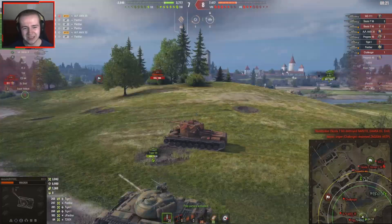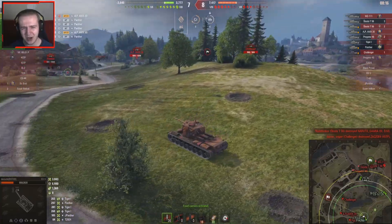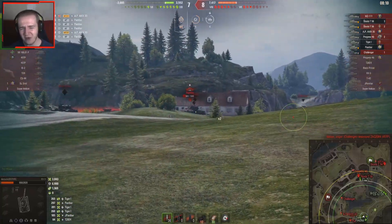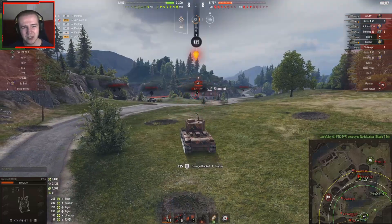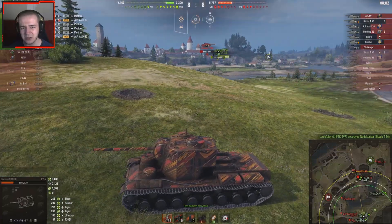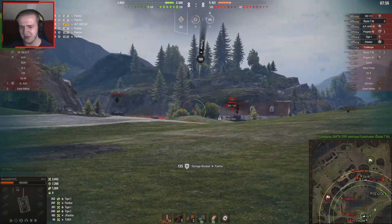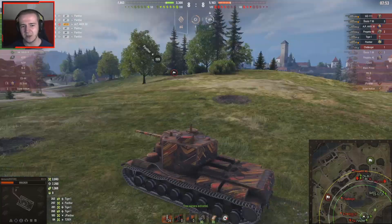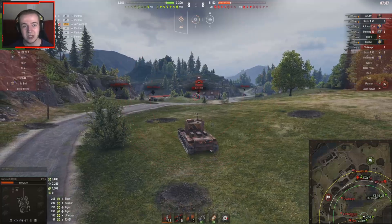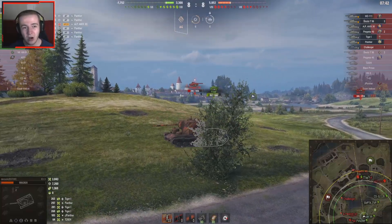3000 damage done, 7000 damage blocked, and about 1300 spotting damage — spotting tanks for teammates who were back there. There are only two left now; there were quite a lot more before. They might only be down by one tank, but nearly 4000 damage down — that's quite hard to overcome. It looks like a tank has come into range; now they're only down by two and a half, so either someone got hit hard or the WZ came into view range.